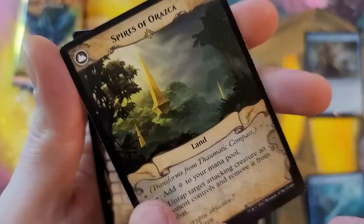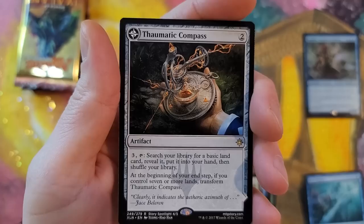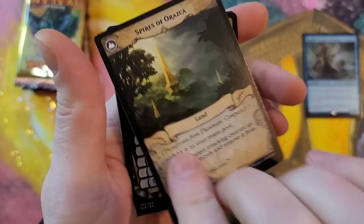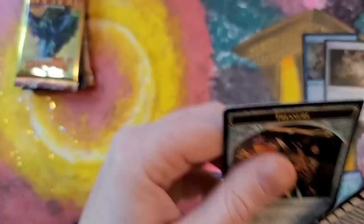And then we got Thematic Compass — the old flip lands. For three, search your library for a basic land card, reveal it, put it into your hand, then shuffle your library. At your end step, if you control seven or more lands, transform Thematic Compass. Add a colorless — untap target attacking creature an opponent controls, remove it from combat. They got a card like that printed recently that allows you to remove a target attacking creature from combat for about four mana.